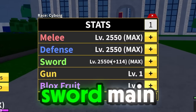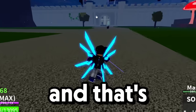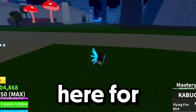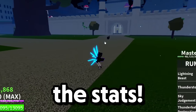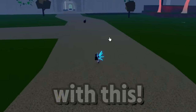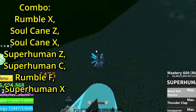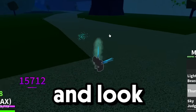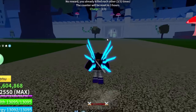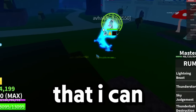For the stats we're going sword main. For this combo you need Superhuman, Rumble, and Soul Cane. The Kabucha is here for another combo style whenever you feel like it. Let me show a quick combo: start with the Rumble stun skill, then Superhuman Z, Superhuman C, teleport X — and it does the one shot. It's actually pretty decent, so let's go body hunting.